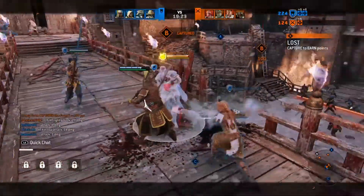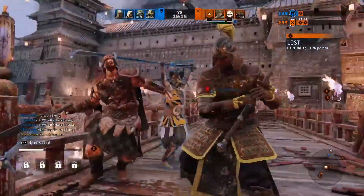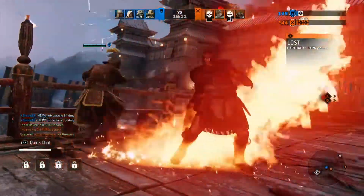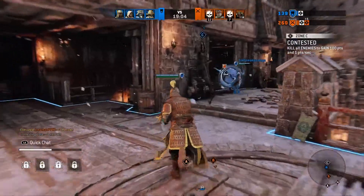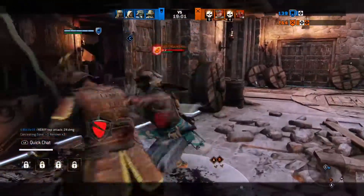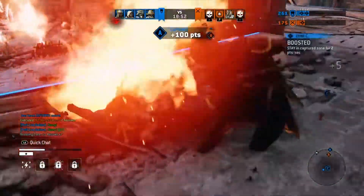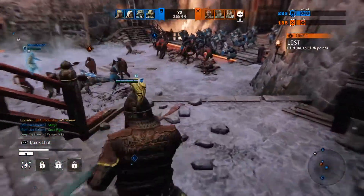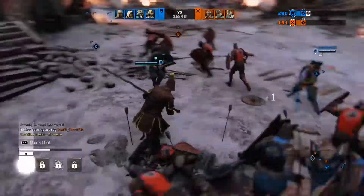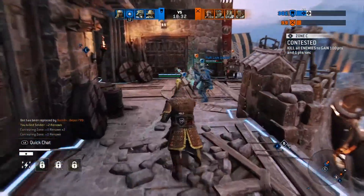That was about it for Nobushi. Overall I think those changes are all good — both those characters should be a little more competitive and playable now. There are some feat changes: the Corruption Blade for Warmonger had its cooldown increased to 90 seconds and its active time decreased from 15 seconds to 8 seconds. That feat was hands down winning matches for people who probably should have lost, so I think it was needed, though it fits the character.